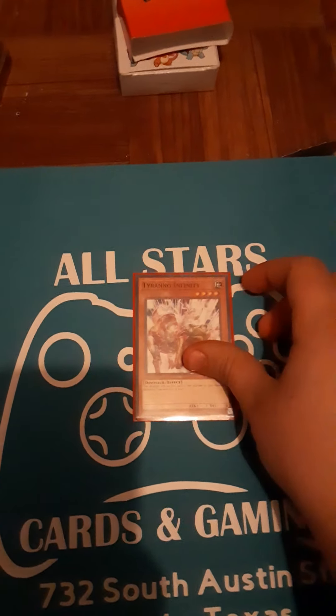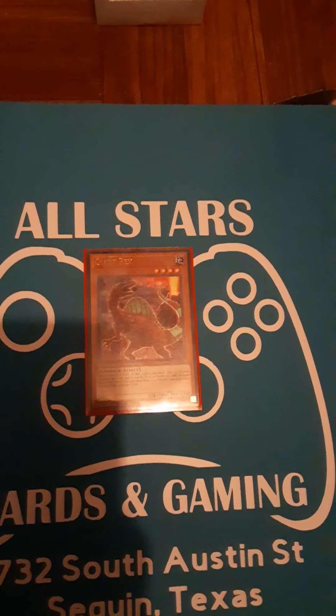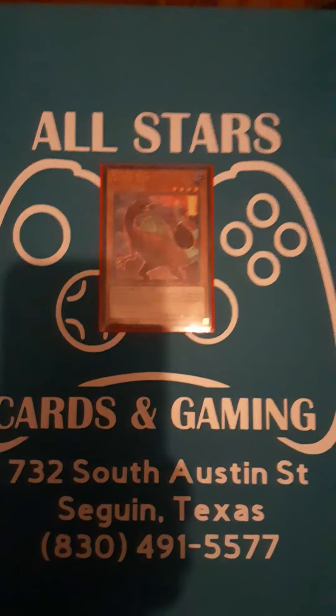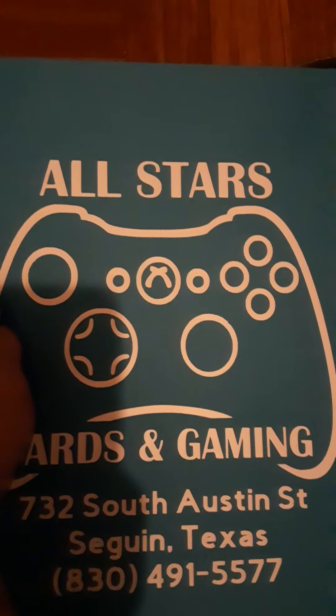Next, one Tyrant Infinity — wins games. It has a thousand attack for every banished dinosaur monster, so it just breaks boards. Next, one Giant Rex — it just specials itself from the banished pile. This is another reason I have the Overtakes Quatlus, because when you banish Giant Rex twice in general you won't be able to get it back. But if you have Overtakes you can shuffle it and some other dinosaurs back to recycle it from your deck. It comes up very rarely, but it helps.